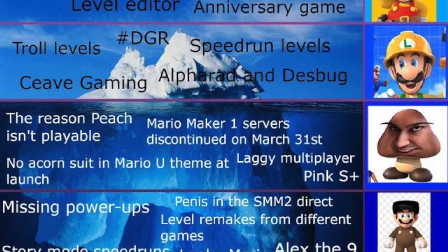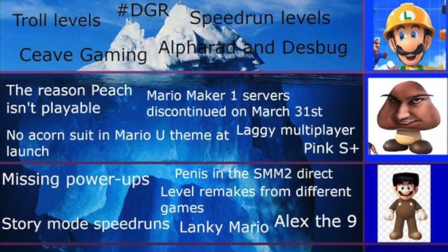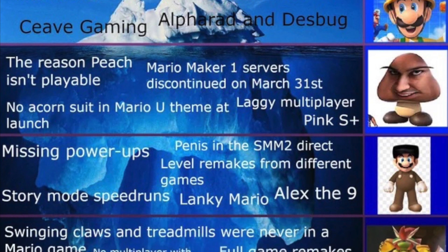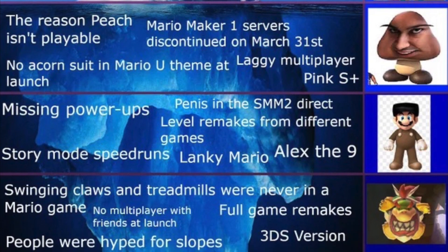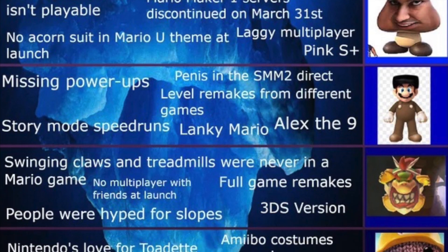For those who don't know how an iceberg works, an iceberg is basically sorted from top to bottom. The top contains the more well-known topics, and the bottom contains the more obscure and not well-known parts of Super Mario Maker 2.